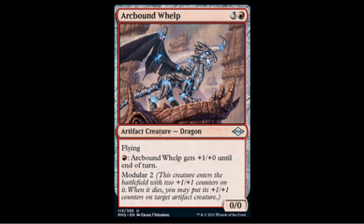We have another Arcbound creature — one red three colorless uncommon — a 0/0 with flying, modular two, and firebreathing. For four mana you effectively get a 2/2 flyer that can pump itself. Very sweet uncommon but due to mana costs it won't see Modern play; it would be huge in draft and I really wish it were something like this in Standard, even though the modular would probably break things.